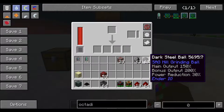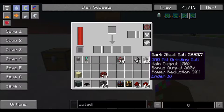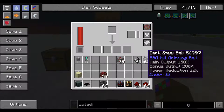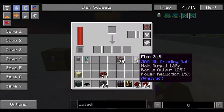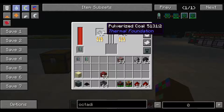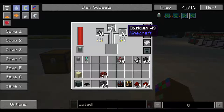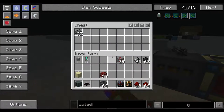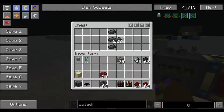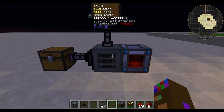I already showed you dark steel balls. There is also flint, which increases your main output and bonus output — not nearly as much as a dark steel ball, but if you can't make dark steel balls early game, flint is also very acceptable. The way you make dark steel balls is you put them in an alloy smelter with pulverized coal, iron ingots, and obsidian — that will make dark steel — and then you put them in a crafting grid and you will get five dark steel balls. They are very simple to make, very easy to come by.